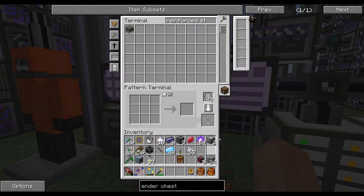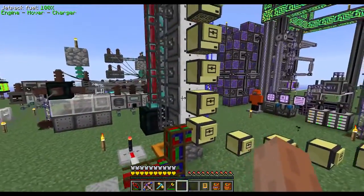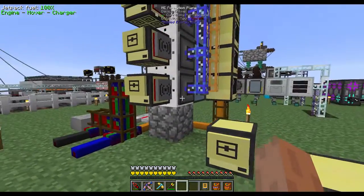Auto-crafting Reinforced Stone. To set this up, first you just want to place a solid block on the bottom, because scaffolds have to be placed on an opaque block.